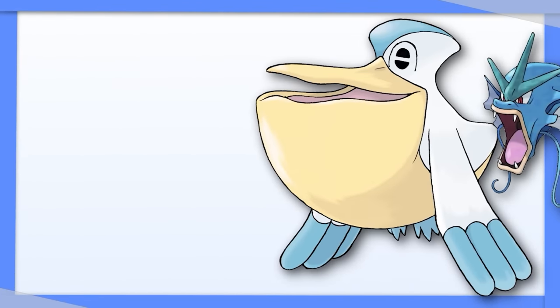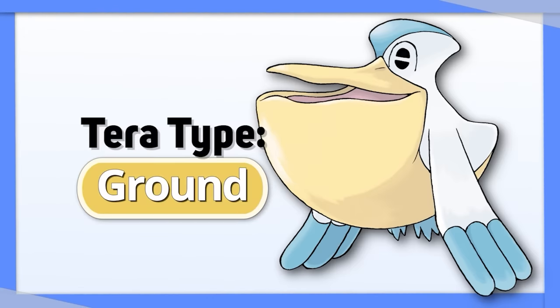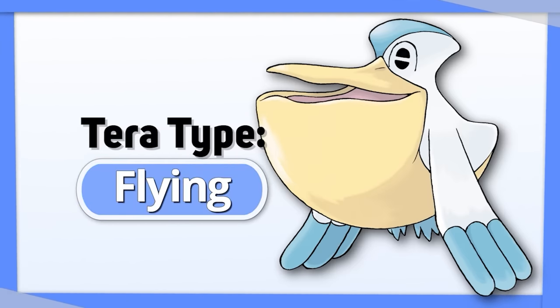Pelipper — a worse version of Gyarados in every way — Ground is still a very solid defensive Tera type here. But if you want more damage, Water or Flying are also valid.